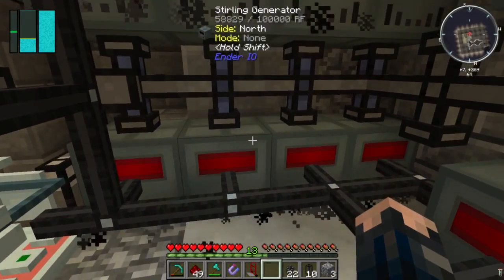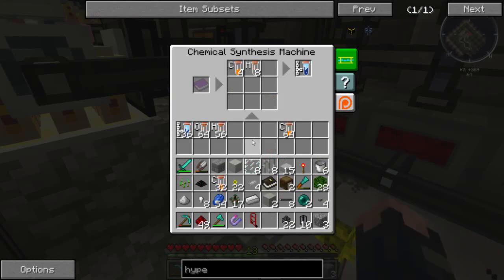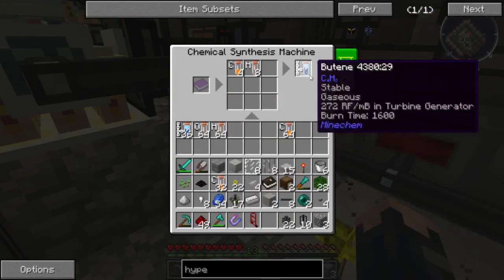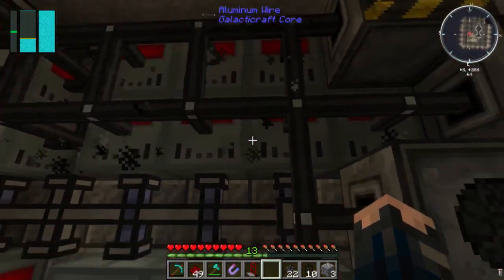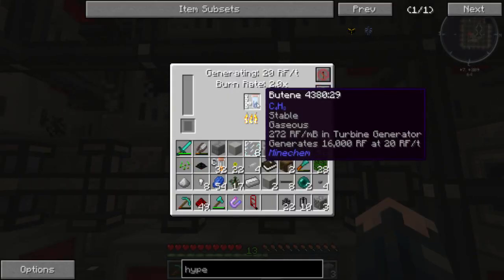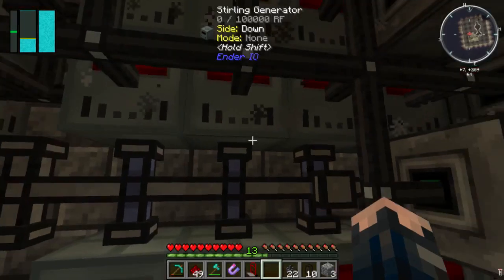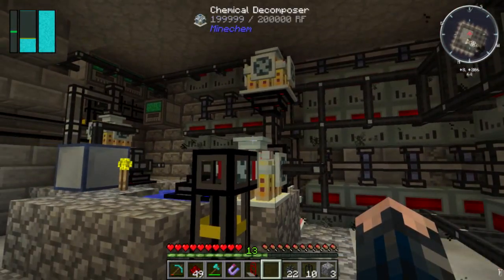I've just decided to use hyper rationing pipes for my sterling generators as well. I'm still using butene, and I'll probably be using butene in the future when I get the turbine generator - it's got more RF per millibucket. They're basically going into here, only getting one butene per generator, giving a nice even spread so I don't run out of power as quickly.